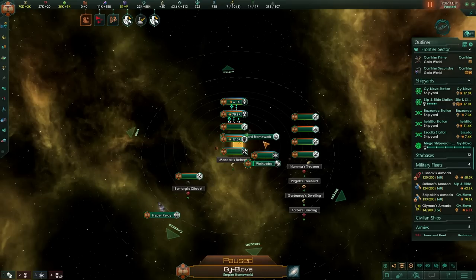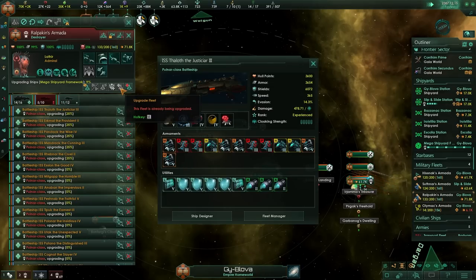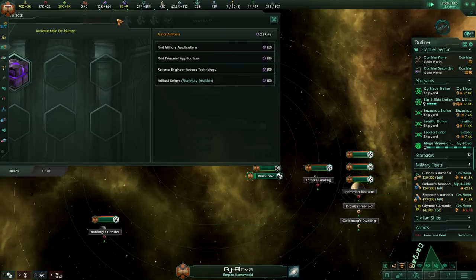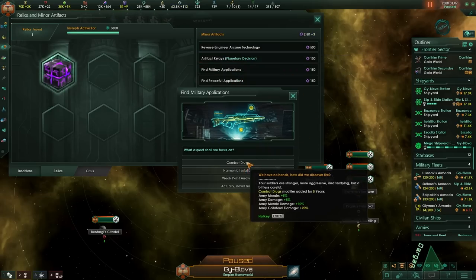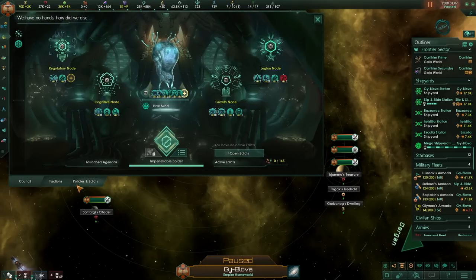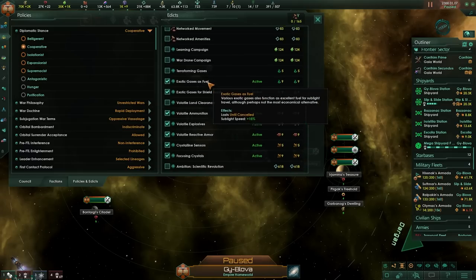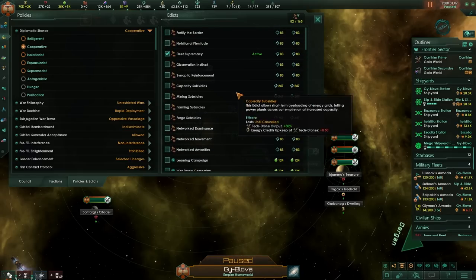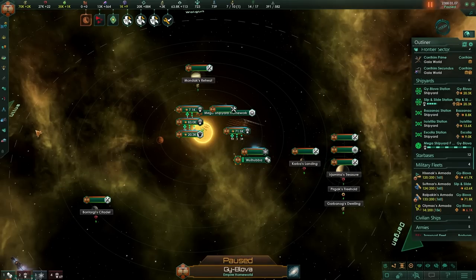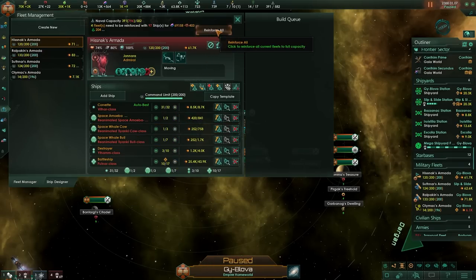We got the mega shipyard! The fleet is being upgraded — okay, that's good. Military applications: shield damage plus 10. Let's start enacting a bunch of policies — focusing crystals, crystalline sensor, reactive armor, the whole shebang. Gases fuel, learning campaigns, fleet supremacy — just enact it all. Grand fleet! Nothing but battleships on the line. This is probably something we should have done a while back already.